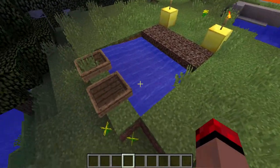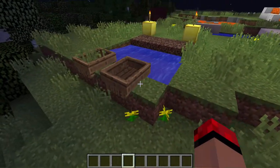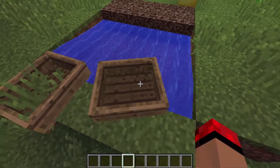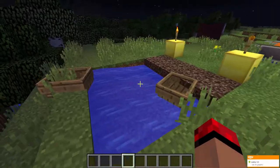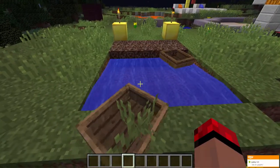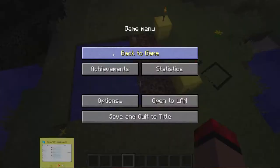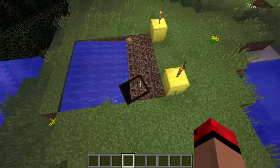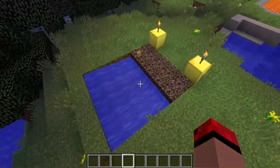Alright ladies and gentlemen, number three is basically the test of a boat crashing into soul sand. Soul sand is the only block that a boat cannot crash on. As you can tell, it does not even crash when it hits it. It just keeps glitching and sliding, but it never breaks. So yeah, that's number three.